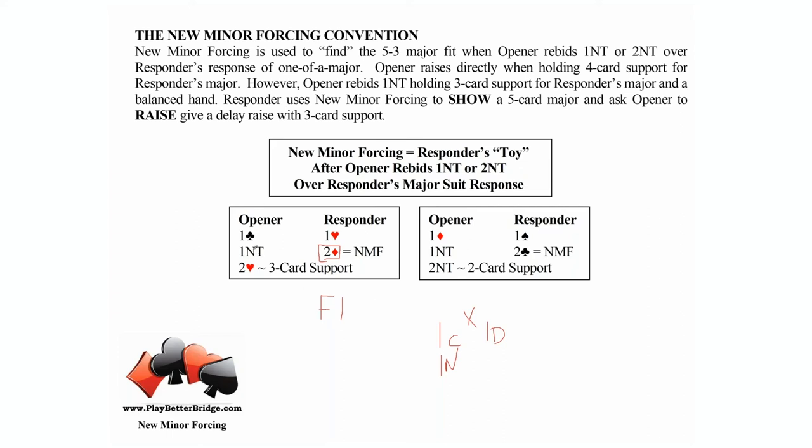Opener is showing a balanced hand. There are only three types of balanced hands: the thumbs-up shape — four-four-three-two — we like that shape, it takes extra tricks; the death shape, D-E-A-T-H, the five-three-three-two shape — that's a downgradable shape, we are not happy with it; and the ugly duckling shape. We've got three shapes opener's hand could be when dealing with new minor forcing. In all situations we know opener has at least two-card support. What we're looking for is three-card support — that's what new minor forcing is checking back for.